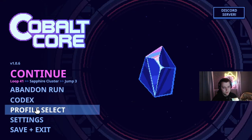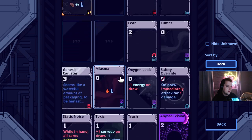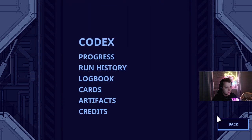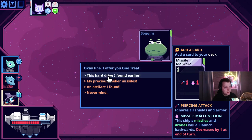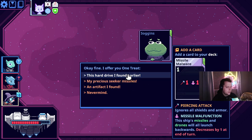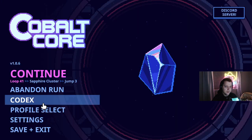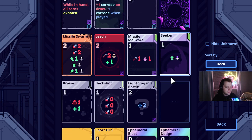What are the Sagans cards that we were missing? Codex — cards. Seeker — it's right here, we have Seeker. What other things do you have to offer us? Missile malware seems okay. An artifact I found — let's take your other card. I've never taken the other one. My precious Seeker missiles. Usually I click the artifact because it's so good, but let's take his card. Now we have both of Sagans' cards and they're slightly different colored.